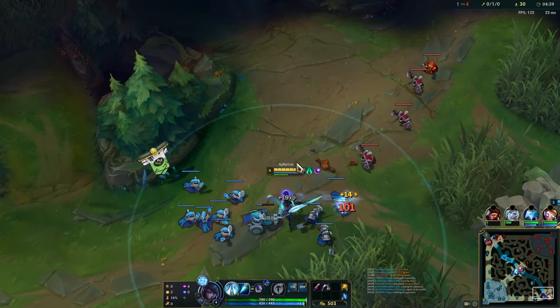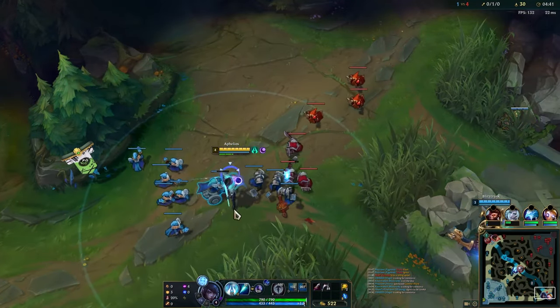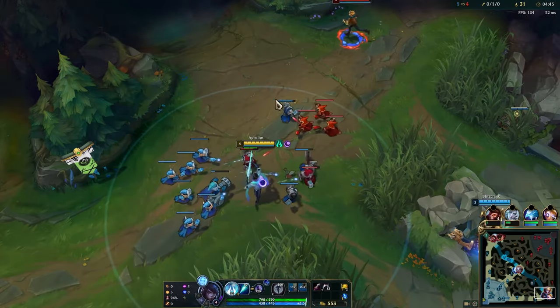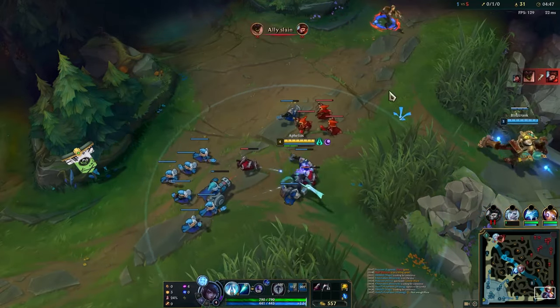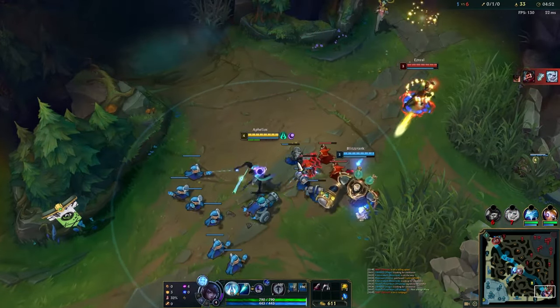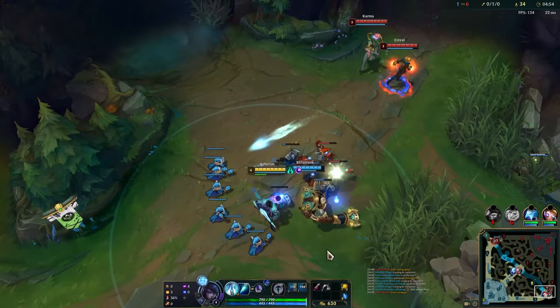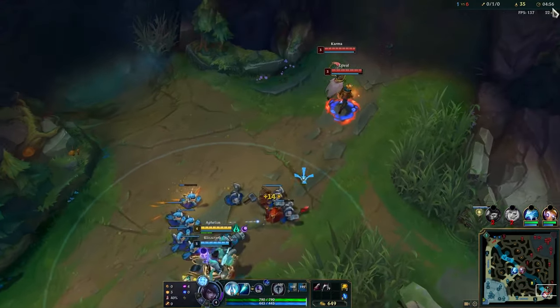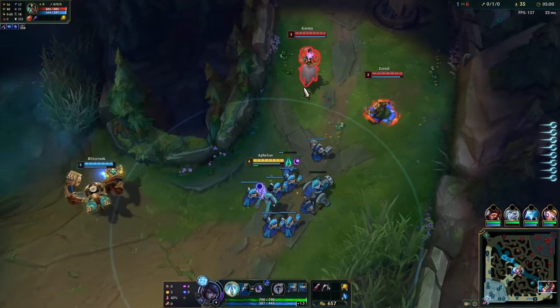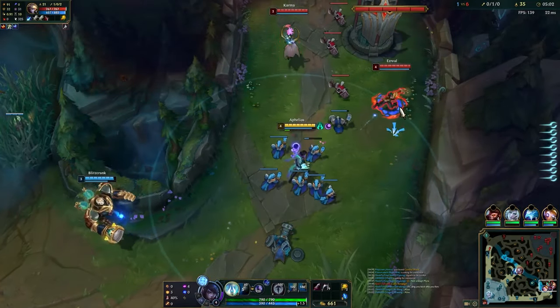When you hit an opponent with green Q, it allows you to hit them with a long-range auto which also procs your secondary effect. All of these secondary effects are poor in this situation except for purple. Purple turns your green Q into a long-range slow, which you can then importantly also turn into a root using purple Q. Every single weapon effect is weak when only applied on one auto, but because purple also enables you to hit a purple Q no matter how far away the target is, it actually turns green Q into a long-range pick tool rather than only poke.